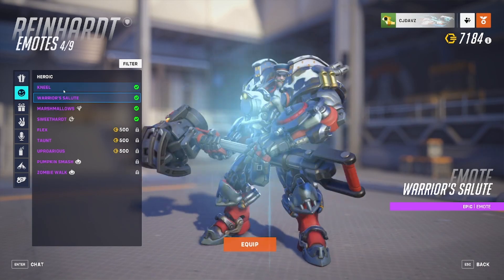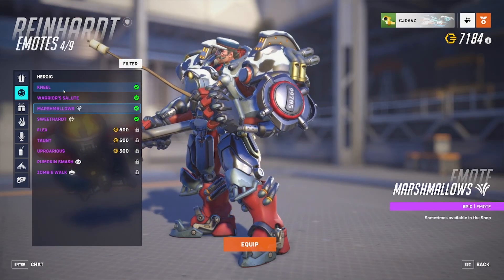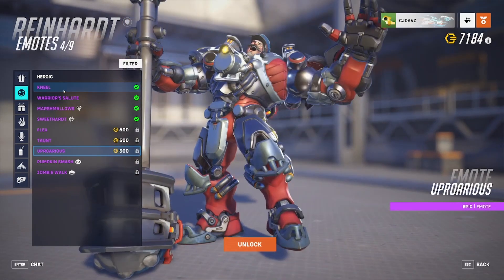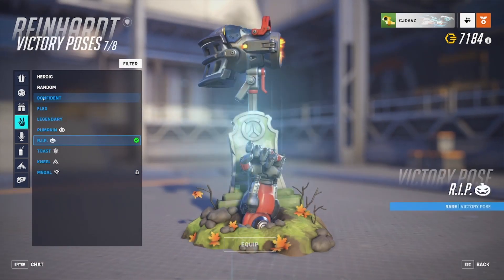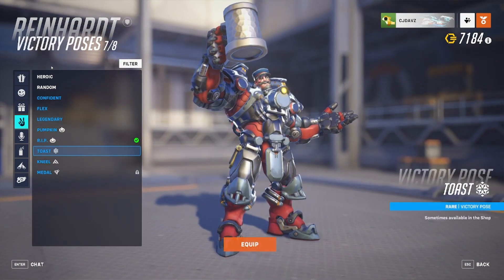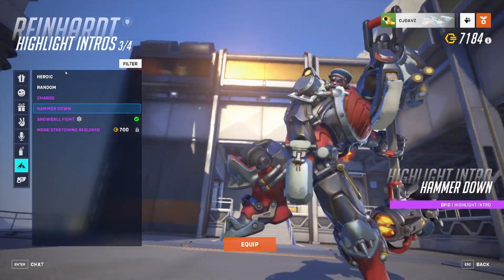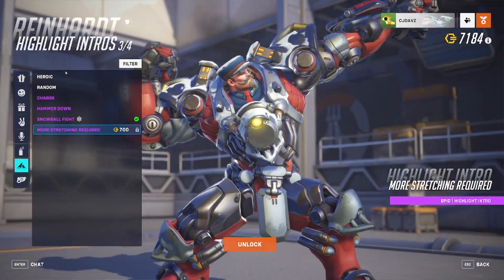Now that we've gone through the skin, let's take a look at some emotes. We have Kneel, Warrior Salute, Marshmallow, Sweetheart, Flex, Taunt, Uproarious, Pumpkin Smash, and Zombie Walk. Up next we have our victory poses: Confident, Flex, Legendary, Pumpkin, R.I.P., Toast, Kneel, and Metal. And lastly for highlight intros, we have Charge, Hammer Down, Snowball Fight, and Stretching Required.